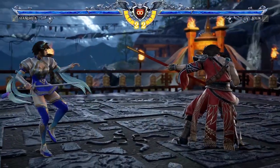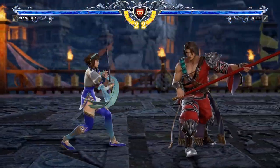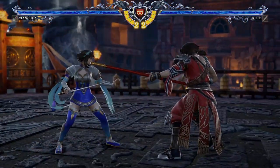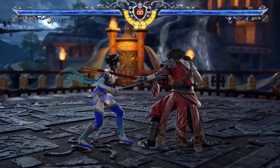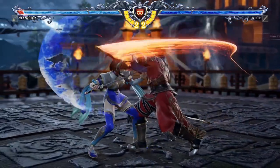Guarding out of movement is also possible, but it is important to note that there will be a slight delay before your character can take up their guarding stance. This just means that after moving around, there will be a small window where you are still open to attacks before you can go into a guarding state.